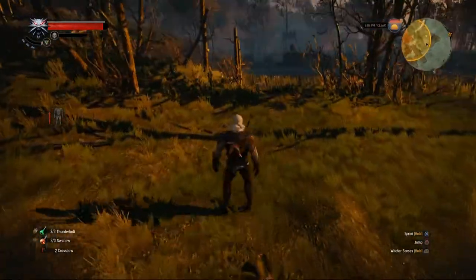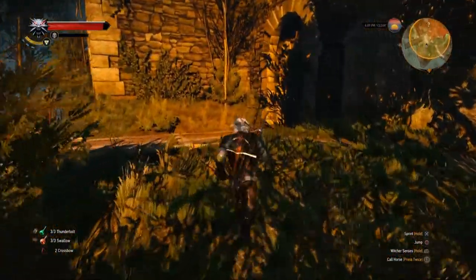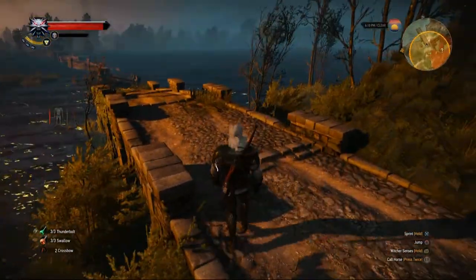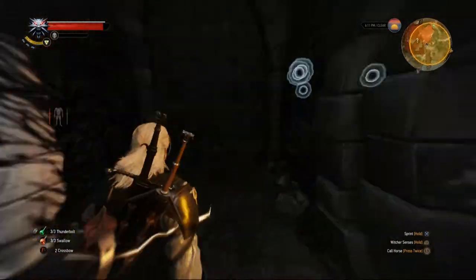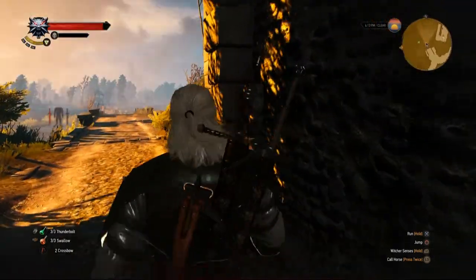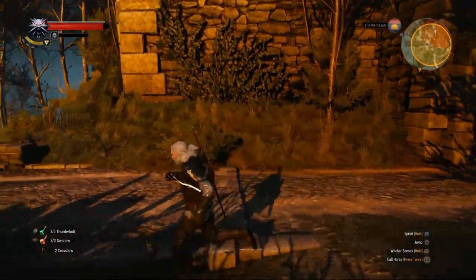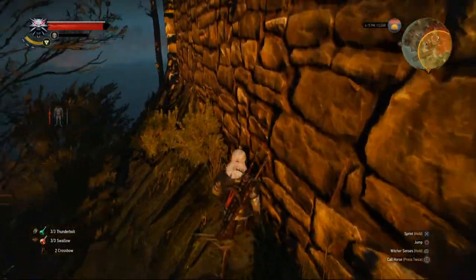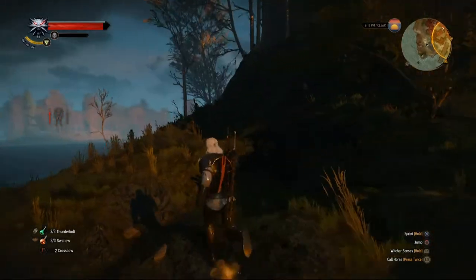I'm not getting the actual gear — I'm getting the diagrams, the plans to be able to craft the gear. You have to go find it because it's special gear. It's gear you can use for the whole game if you want, you just keep upgrading it. The griffin one boosts magic, which is why I'm wearing it — and also it was the only one I found so far. I'm just going to try to find a way into this fort.